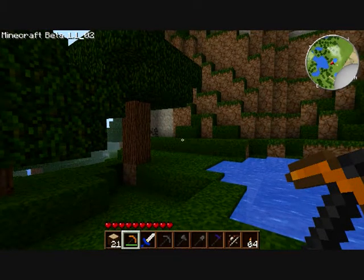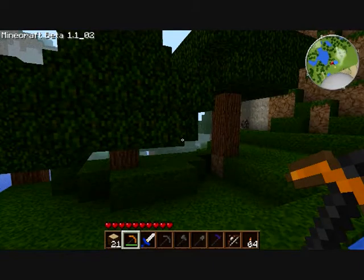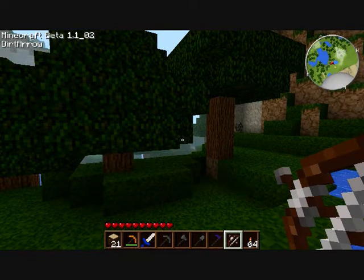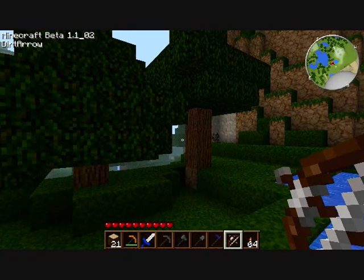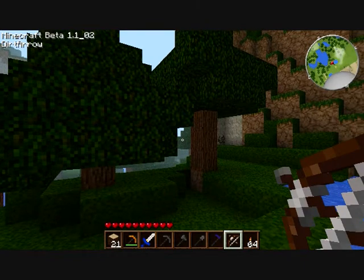Hey guys, welcome back. I started messing around with the arrows mod, and with the dirt arrows, changing it to different things. I changed it to stone, and then I changed its radius to as big as it could be, just to see what it would do. And I changed it to sphere, and I turned solid off. I'll show you what it created.